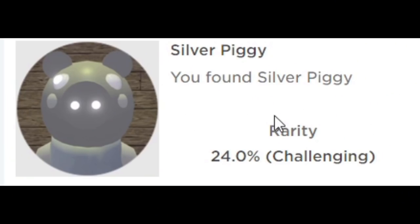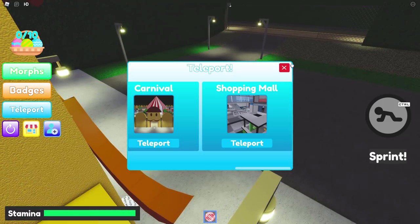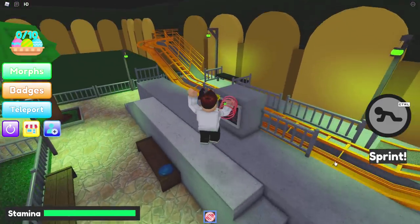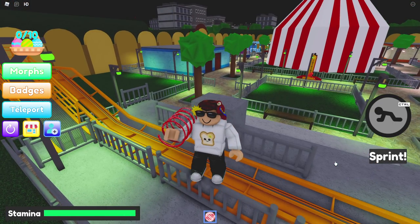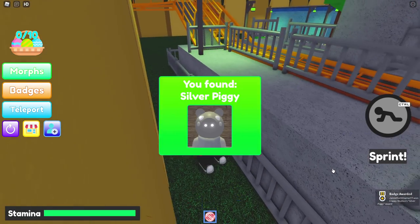We are now moving on to Silver Piggy. Head back to the carnival once more. I'm doing these in the order they're listed on the game page — that's why I do it like this. I do leave chapters for you to skip through if you need to. Silver Piggy — thank you so much.